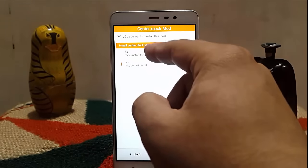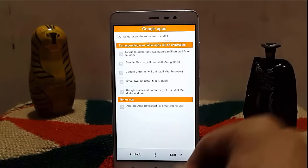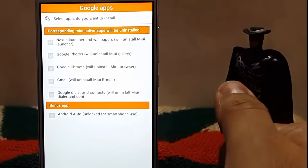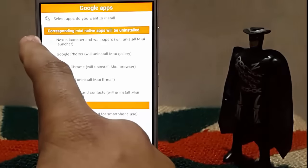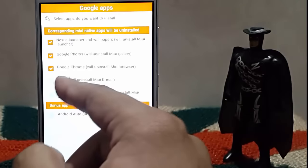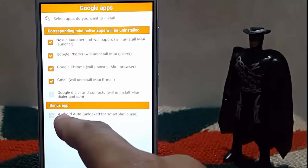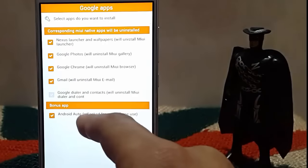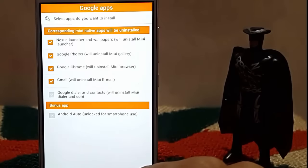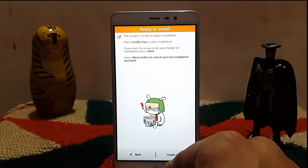Do you need the center clock mode? Yes. Now here you can see which MIUI apps you don't need and which apps should be replaced by Google apps. I don't need the MIUI browser, I don't need the MIUI gallery. For mail launcher, never — use Gmail and Google Dialer instead. There is also an option for Android Auto — I don't use it so I'll leave it. Click next and then click install now.